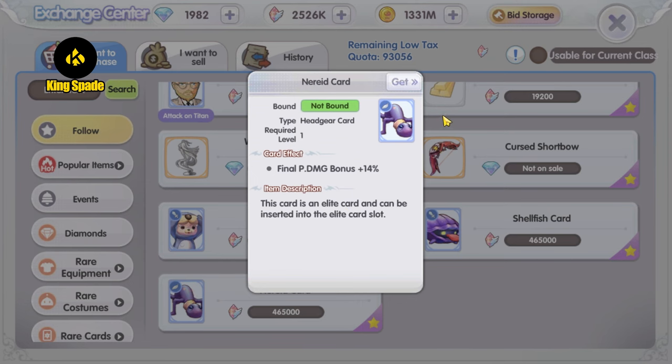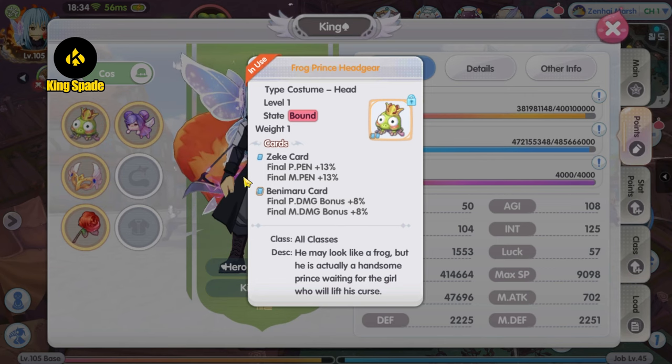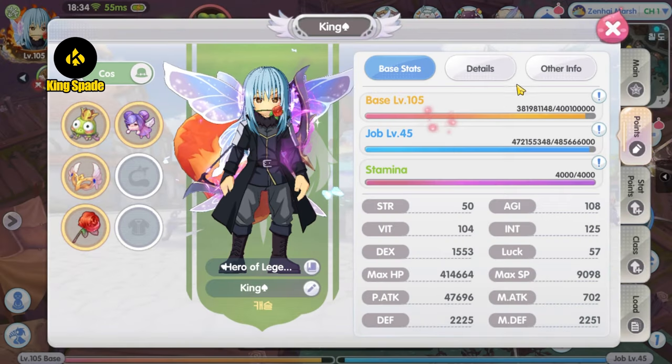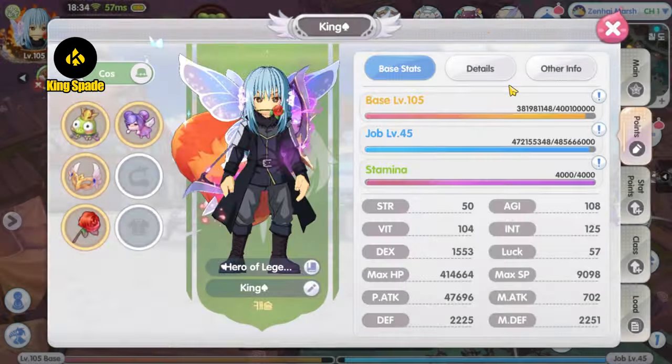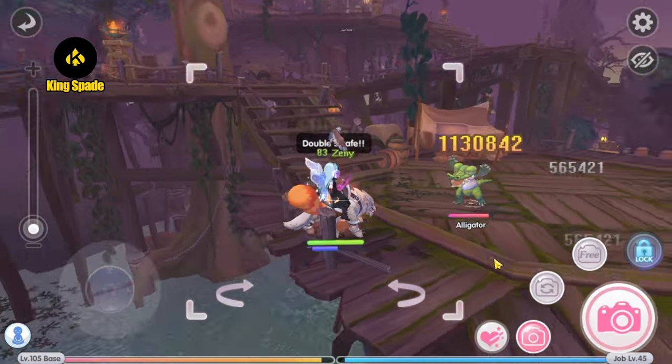The card I have in mind is the Narrate final physical damage bonus headgear card. On the headgear I am using three Attack on Titan Zeke penetration cards and one Slime Tensura Benimaru final physical damage bonus card. I could buy one Narrate card and replace the Benimaru card, but on second thought I am planning to use the Umbala Dryad penetration card for the headgear, so I'll just wait for that and keep the Benimaru card for now.